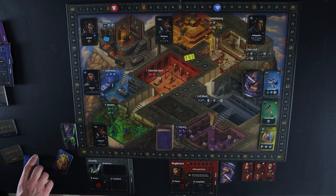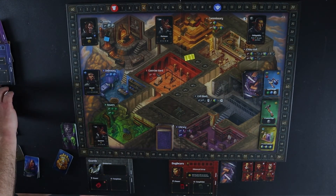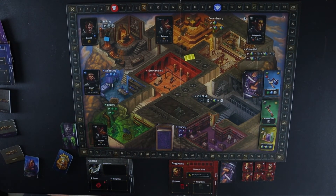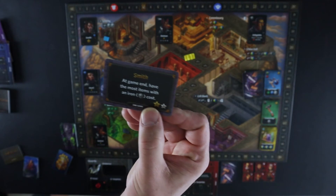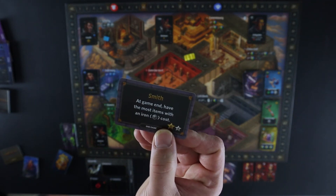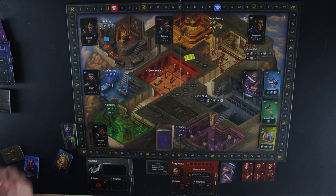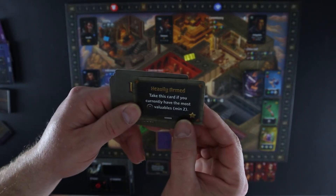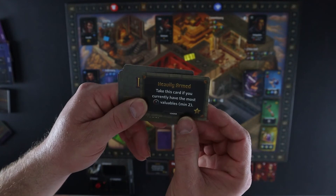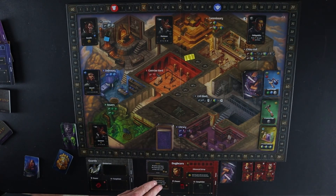I also get some traits I can use from this traits deck. Before I pick the traits, I need to get the end game goals. I've already shuffled the deck and I'll draw the end game goal — it's Smith, which says at game end have the most items with an iron cost. Then the leader goal is Heavily Armed: take this card if you currently have the most shield valuables, but you need at least two to take it.